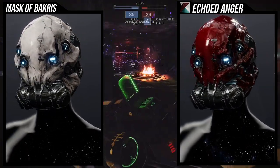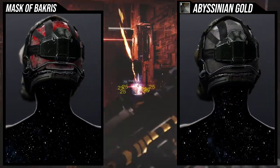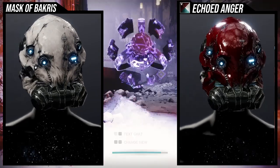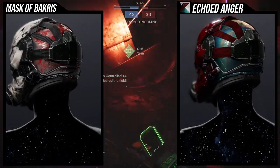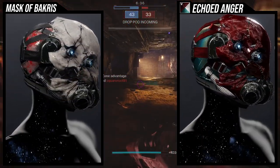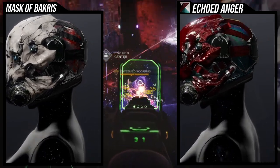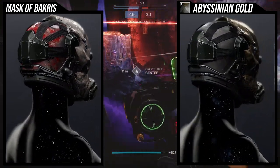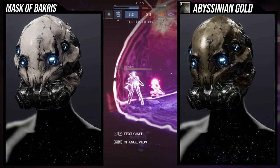Before we look at the set, let's look at how it shaders. Echoed Anger looks really cool with it — to be fair, Echoed Anger looks really cool with pretty much everything; it's a really good shader. Abyssinian Gold looks really cool with it as well, surprisingly, though just be aware it will have a brown color to it. The glows on the eyes should actually change color depending on the shader, though I'm second-guessing myself because Abyssinian Gold doesn't have a blue glow, so I'm not 100% sure. I remember the Gambit shader — Jade something — changing that, but I can't confirm right now.